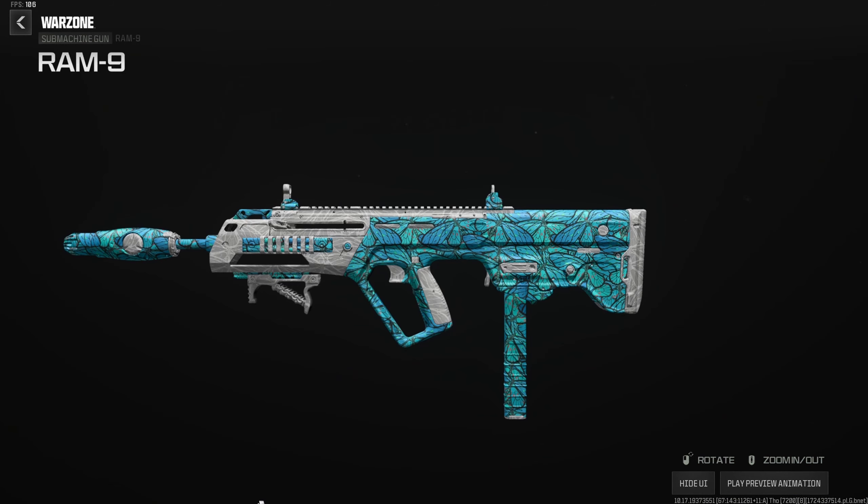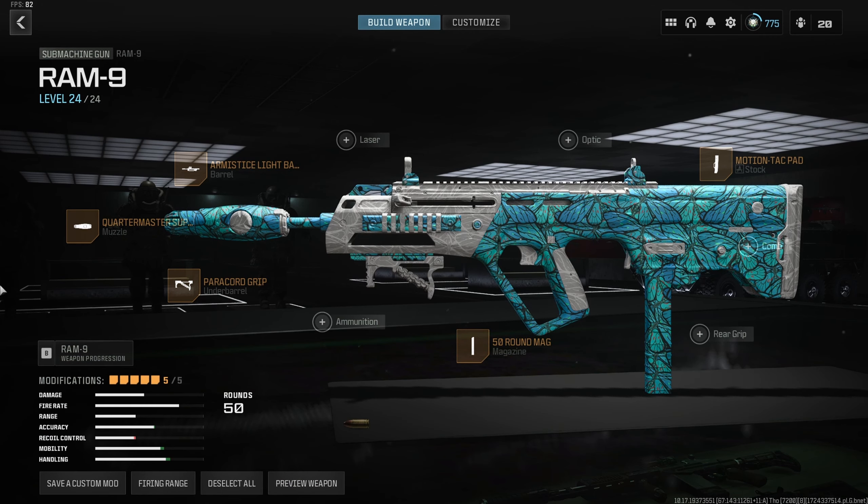The RAM-9 is forgotten by about 98% of the community, but the other 2% know it's a top-three SMG in the meta right now — by far the most aggressive SMG in the game. Build: Quartermaster suppressor, Armistice light barrel for movement speed, aim down sight, and sprint to fire without hurting range, Paracord grip for sprint to fire and horizontal recoil, Motion Tac Pad for even more aggression, and the 50-round mag — the largest option and more than enough even with the high fire rate.